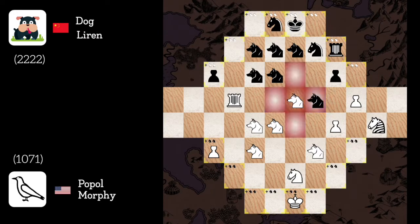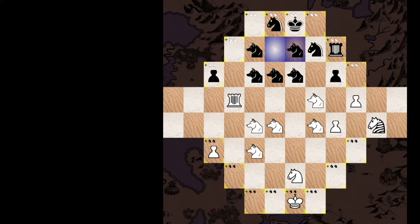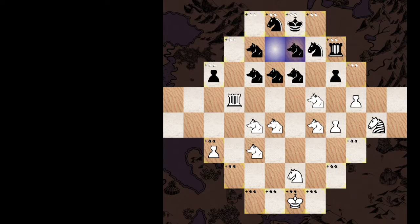Dog to g5, knight to f8, dog h2, h5. Dog captures, dog recaptures. Dog g2 to g6 — let's reconnect. Dog f2 to g7. I feel this is going to get complicated to win as he defends really well and my position is completely open. But let's continue to attack and perhaps something will finally work. Wait — the French fairy of chess! So I'm not in big trouble? It seems like I'm winning actually.